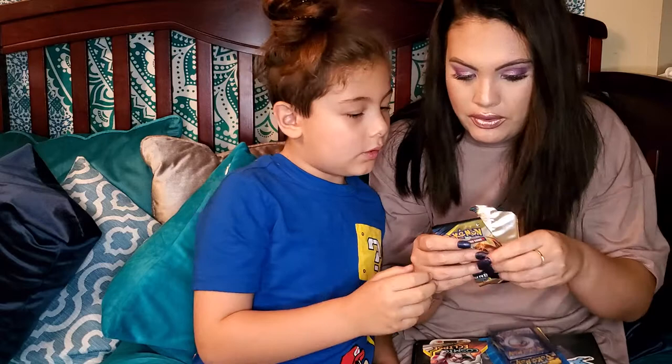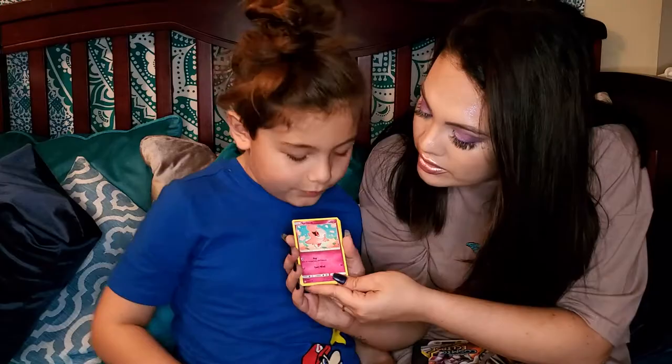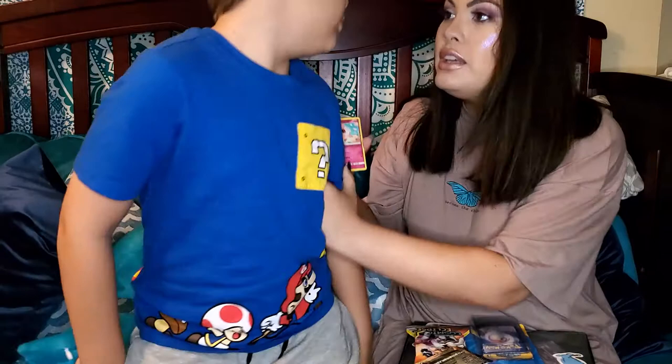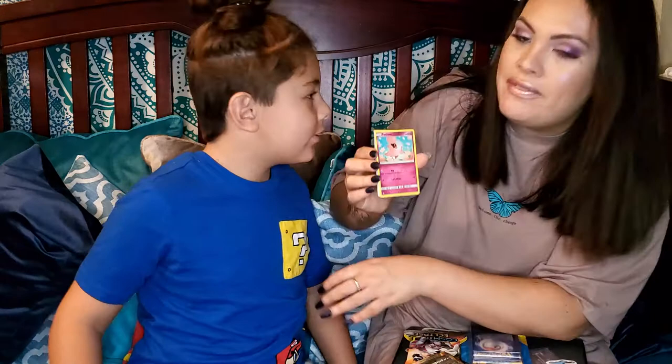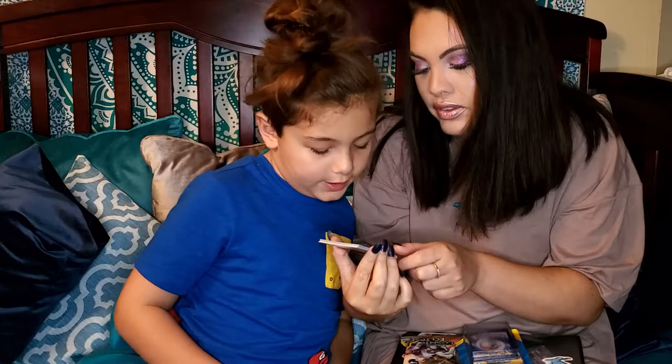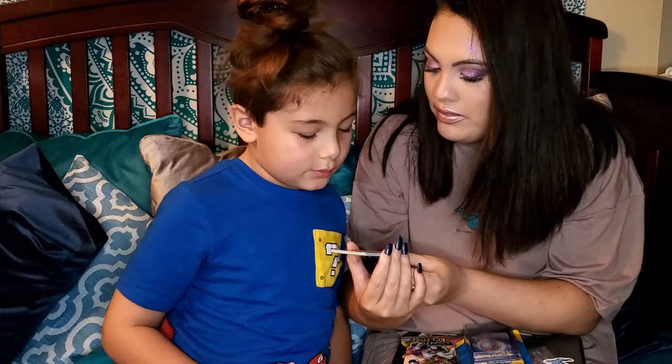Okay, so first he has — wait, mom, smell it, it smells like strawberries! You think it smells weird? Actually it smells a little weird. So we have Spritzee — I don't have him. He is a fairy wind type, he naps, that's his skill. I like him. And then — oh, we don't have him. Why did they put him in the picture in real life?